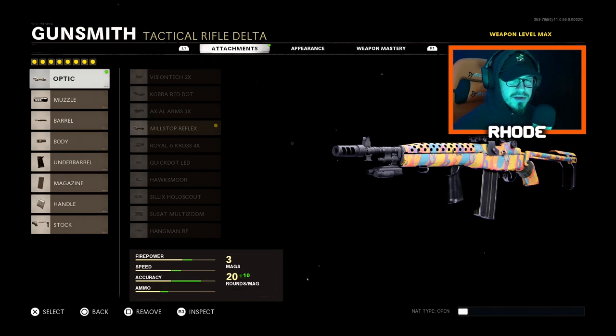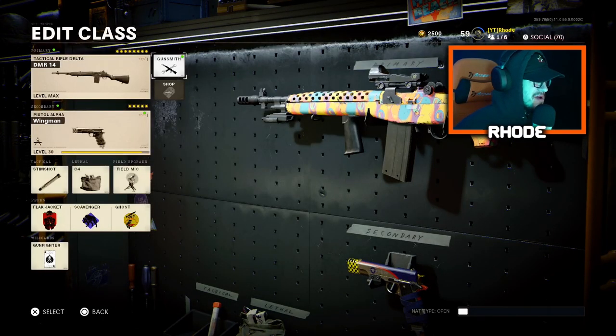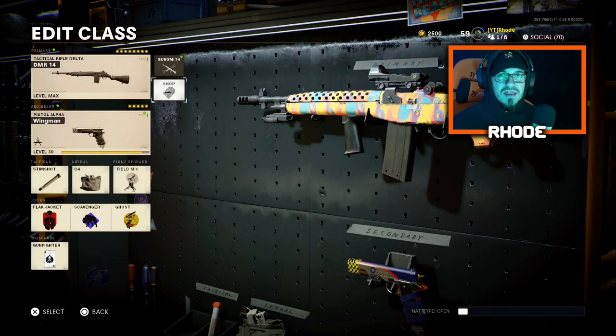And for the stock, running the Wire Stock. This setup is absolutely crazy. I recommend you guys really try this out. We drop a nuke in the last four seconds of the game. I wish there was a callable nuke in this game — it would make it 10 times better. Unfortunately there's not.